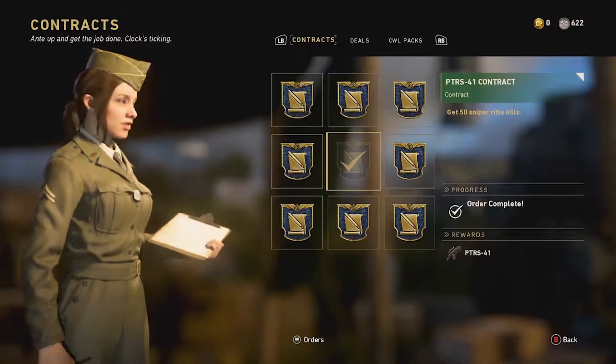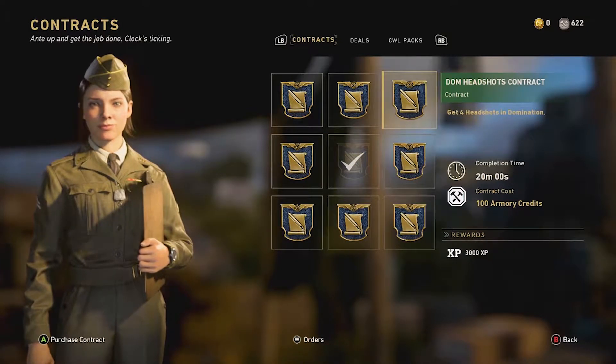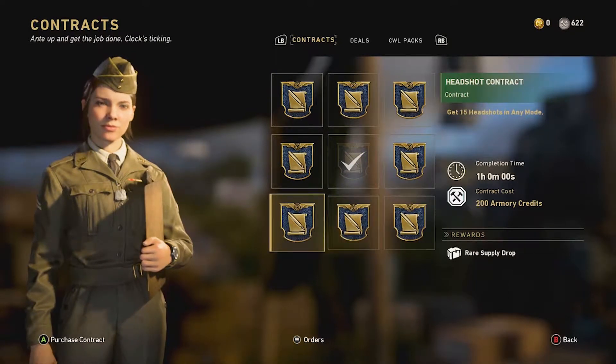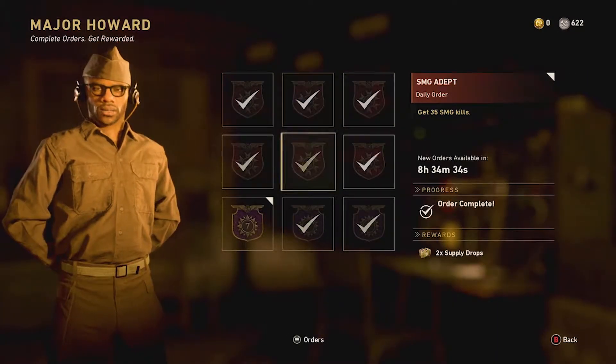If you're missing any DLC guns, just go to the quartermaster and she'll have one in the middle, but it costs 5,000 armor goods, so be wary of that. Try to spend your armor credits where it's worth it — like for crates and stuff. I'm not going to do those because I can just get them from the operations officer.